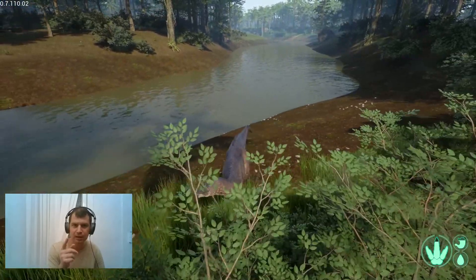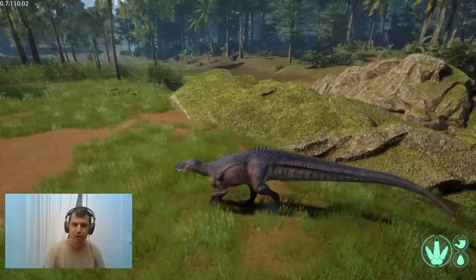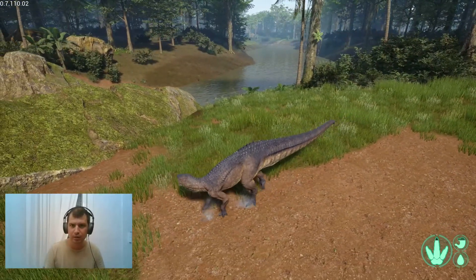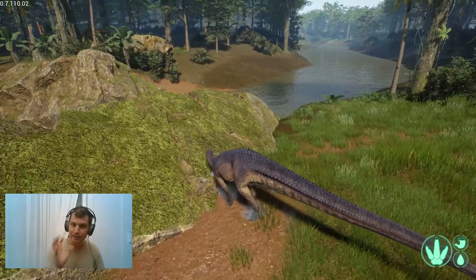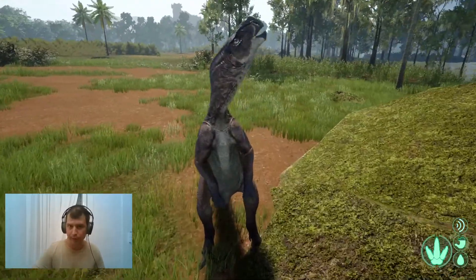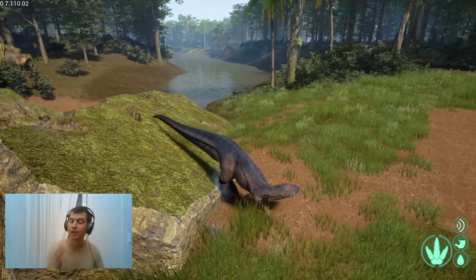A fully adult Carnot is able to deal about 350 Newton damage — 350 points of damage to your Tenontosaurus, which has about 2,000 HP. A Carnotaurus, an adult Carnot, has about 2,000 HP, as much as a Tenontosaurus. While the Tenontosaurus takes around 1 hour and 45 minutes to grow to 100%, to go from hatchling to full adult stage. A Carnotaurus takes 2 hours and 15 minutes.